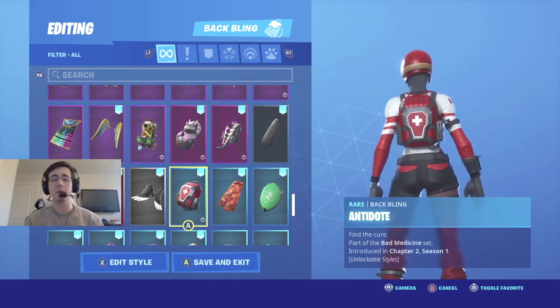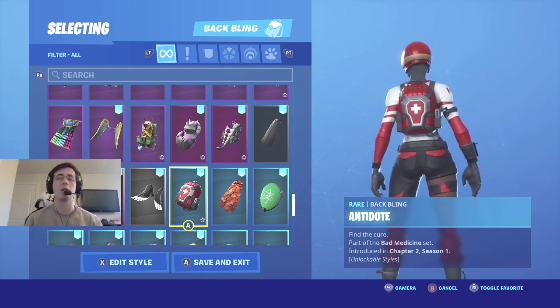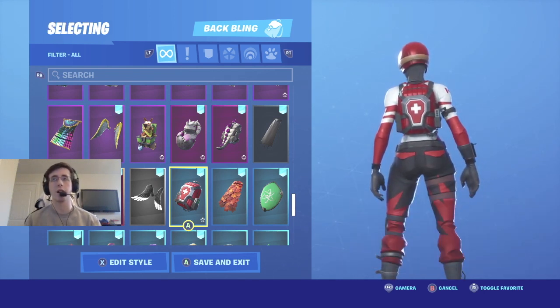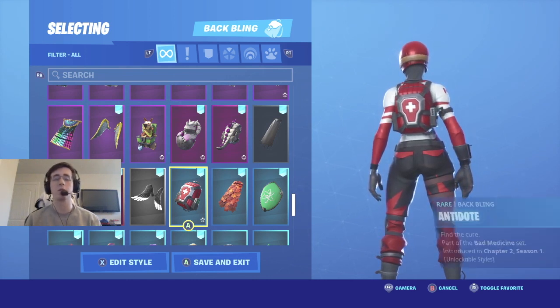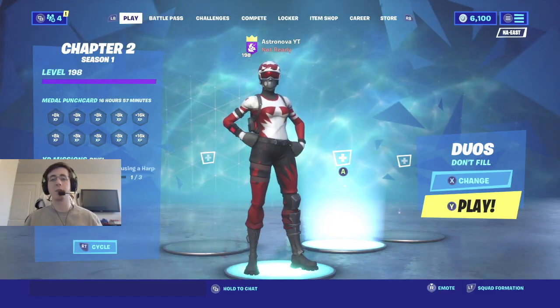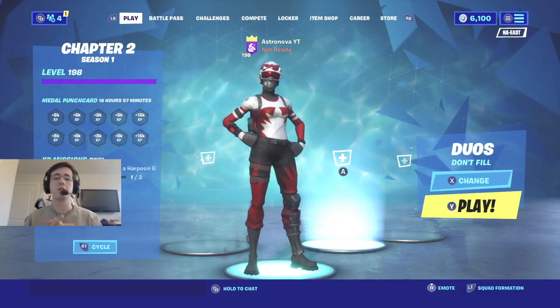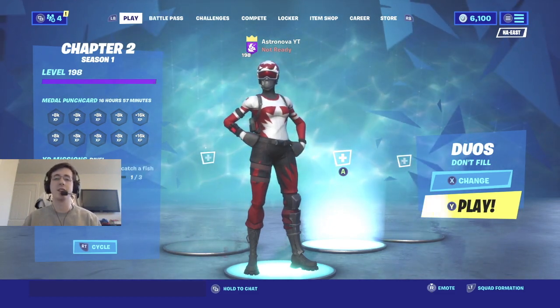Last but not least, coming in at number ten is Antidote. Antidote is a back bling that came out with the skin Remedy in this season's battle pass. Antidote is definitely one of the more perfect-size back blings, especially with the colors — it matches the skin obviously. So if you have Antidote, I definitely would suggest putting it on the skin. If you liked any of the back bling combinations or the video as a whole, make sure you leave a like down below, subscribe if you are new, turn on post notifications, and I will see you guys next video.